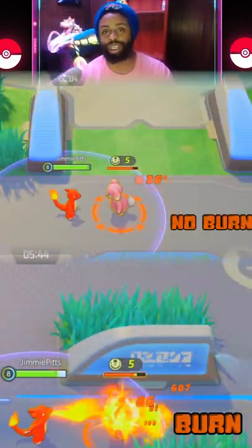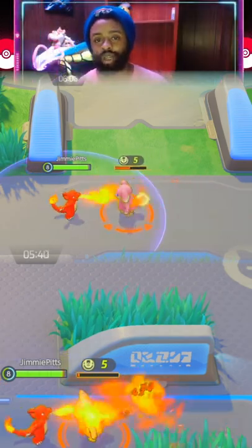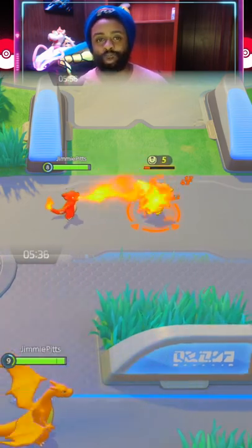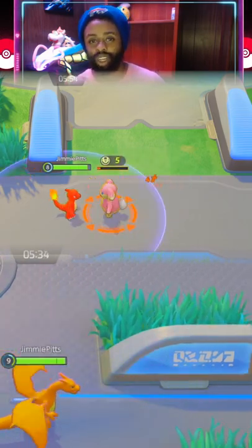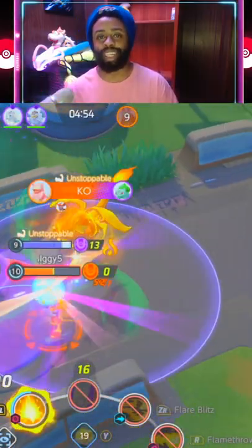When they're burned, your basic attack is going to do way more damage. Now I know burn is generally associated with damage over time, but that is not what's going on here. When you're talking about Pokemon Unite and Charizard, burn is simply more damage to your basic attack. That is it.